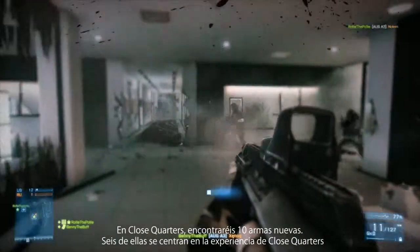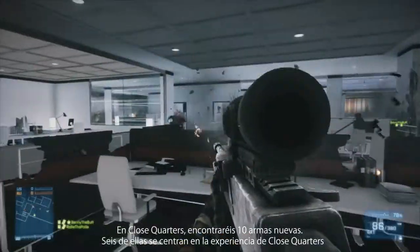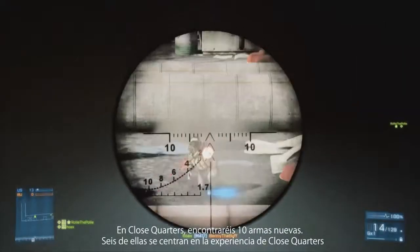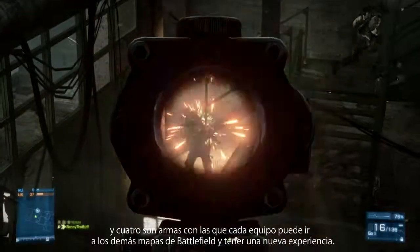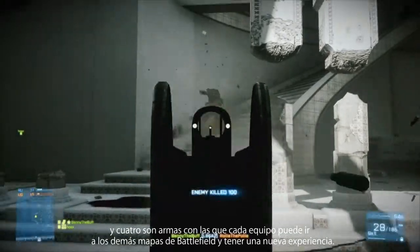In Close Quarters, you're getting ten new guns. Six of those are really focused on the Close Quarters experience, and four of them are weapons that each kit can take back to the greater battlefield and have a new experience with.